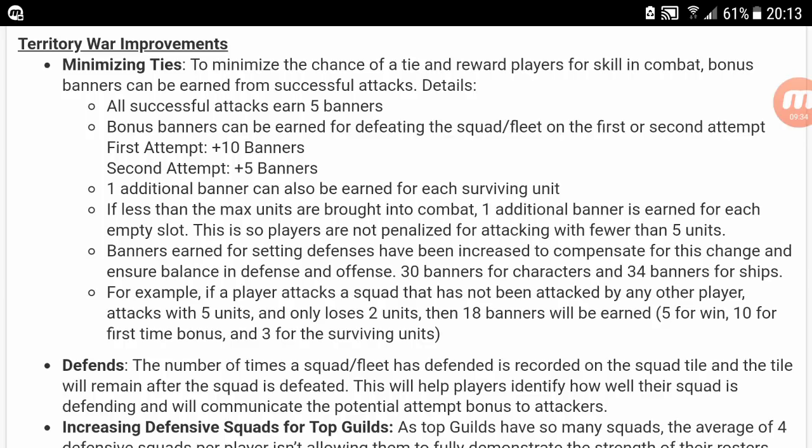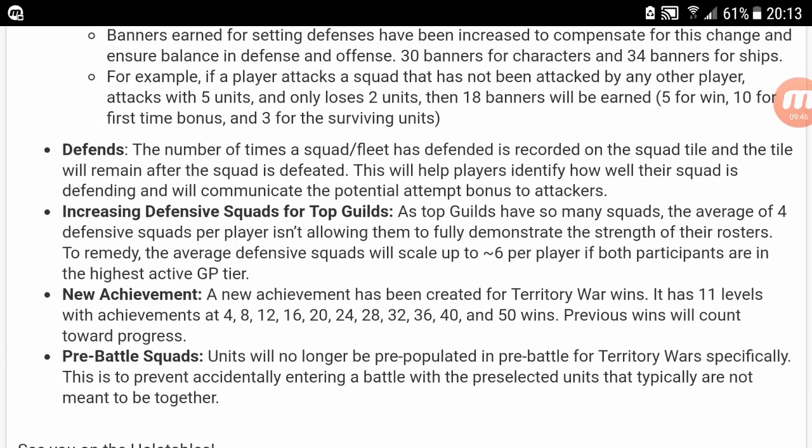One additional banner can also be earned for each surviving unit if less than the max units are brought. The number of times a squad or fleet is defended is recorded in the squad tile, and the tile will remain after the squad is defeated. This will help players identify how well their squad is defending. Increased defensive squads for top guilds — since top guilds have so many squads, the average of four defensive squads per player isn't allowing them to fully demonstrate their roster strength, so the average will scale up to six per player if both participants are in the highest active galactic power tier.